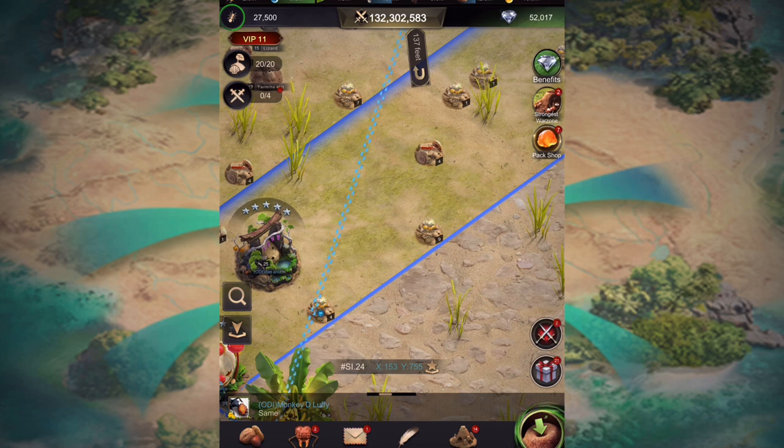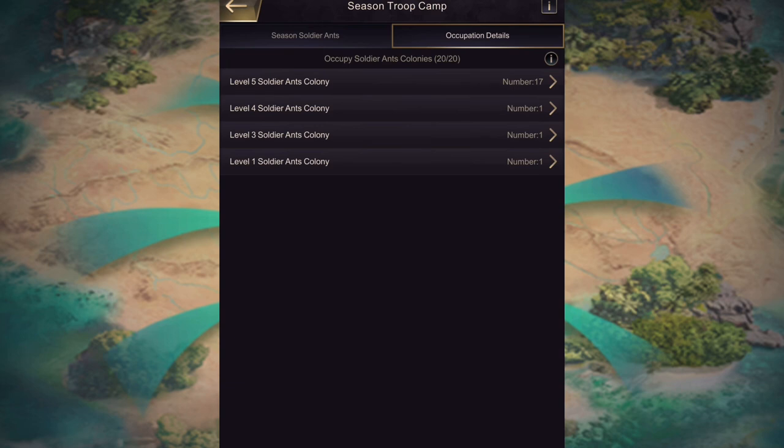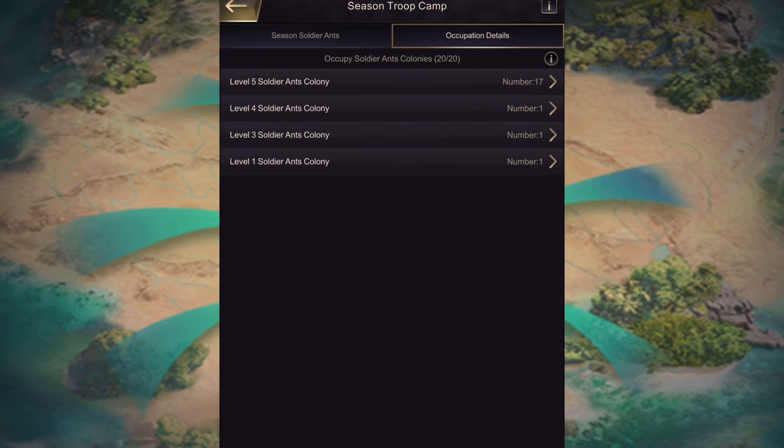I've got all my nodes now. Clicking over to where your nodes are, it's showing me how many I've got: one level four, one level three, and one level one. I'll swap those out for level fives shortly. Each node requires a certain tier of ants. Tier eights can do levels one to three, tier nines can do four and five. I've tried a level six and I can't get one — the highest I can go is a level five node.